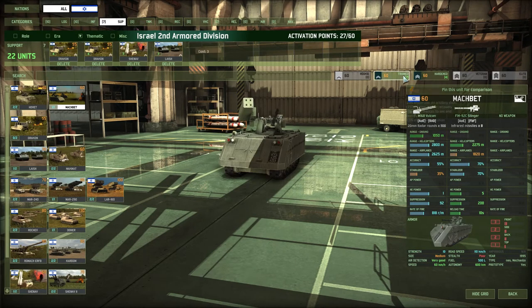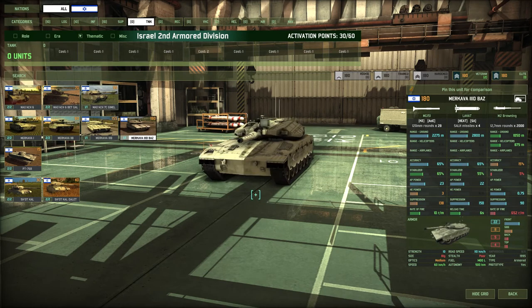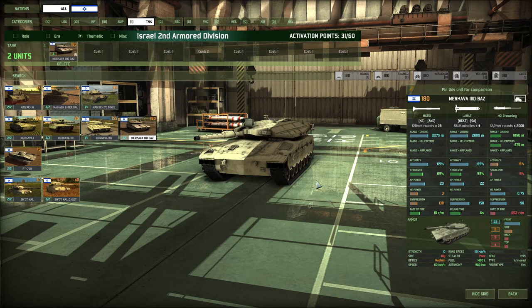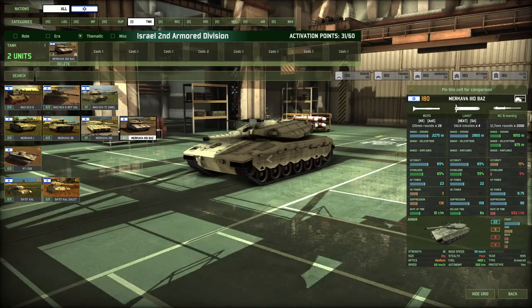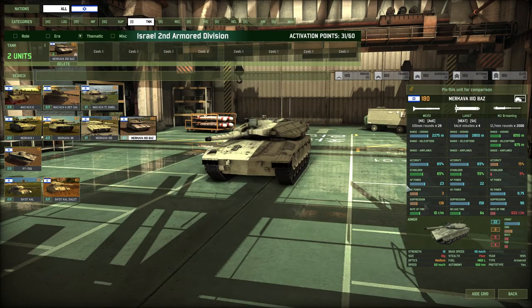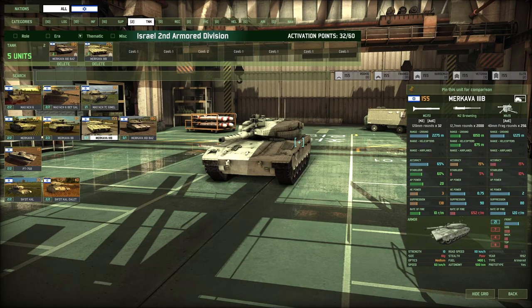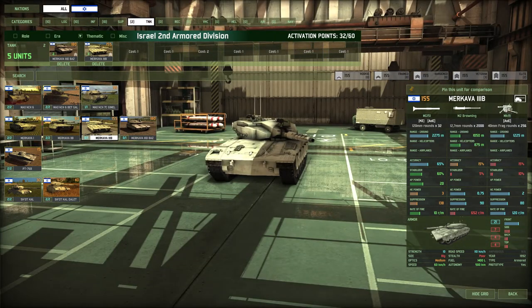Now the tank section — everyone's anticipation. We are definitely going to get the Merkava 3D Baz, the only Blue Four nation tank with an ATGM weapon. The Red Four nations no longer hold a monopoly in that field. We're going to get two of those. The Merkava series have pretty poor side armor, so you need to watch out for side shots. The Merkava 3B has 7 side armor. We're definitely going to want to have it — you could put it right out front of a forest, because it could take an RPG or two to the front, and those grenade launchers will definitely wreck face.